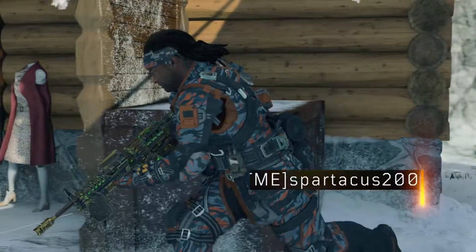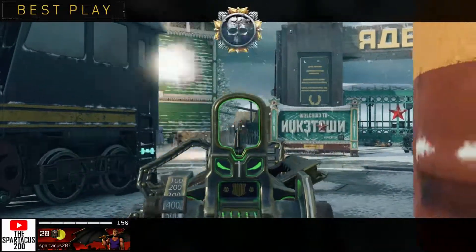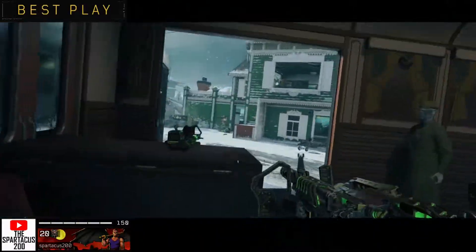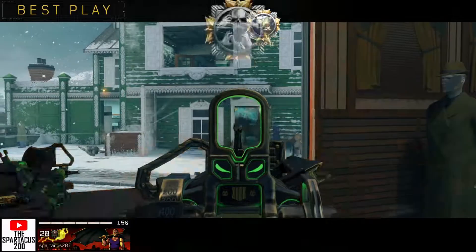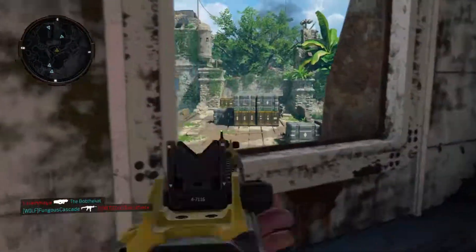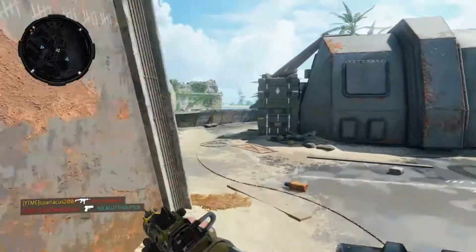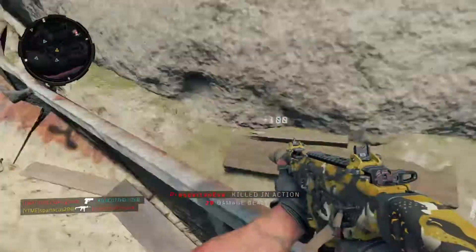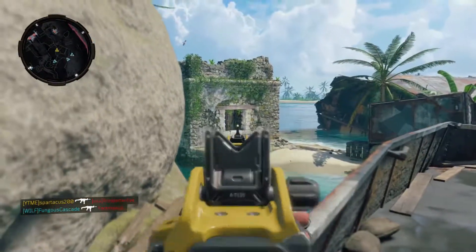There also need to be camo challenges in Blackout. I feel like you should be able to apply weapon camos when you pick up a gun off the ground in Blackout — like in the pre-game lobby you apply a camo to your ICR, and once you pick up the ICR in-game that camo is on the gun. They should have Blackout-specific camo challenges, like getting 50 kills with the ICR in Blackout, and those camos could also be applied in zombies or multiplayer. That would be really cool.